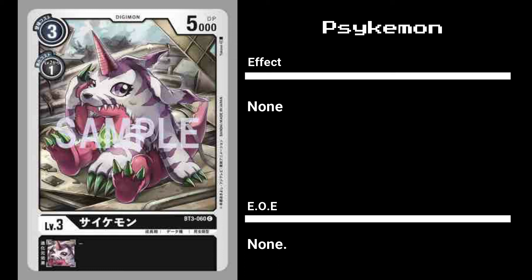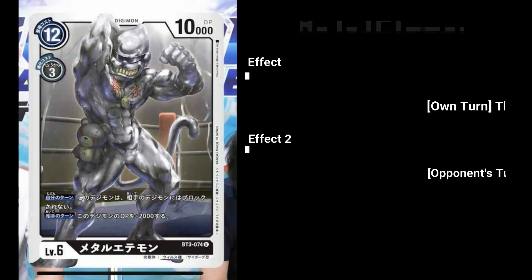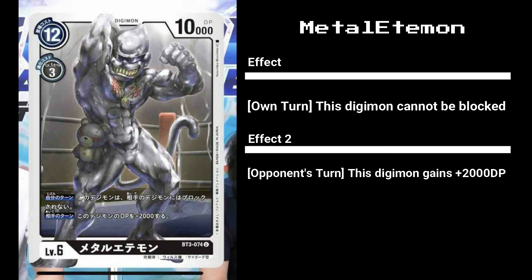Next up we have Psychemon, the recolored Gabumon - a generic level 3 that costs one to evolve but grants a whopping 5,000 DP. However, I can't really recommend it as black doesn't really do weenie rush and Digimon with EOEs are a much better choice. Etamon is another fan favorite, paying tribute to the anime. Just like in the show, when Etamon is destroyed he may come back as MetalEtamon - a nice trade-off for its low DP, and having Blocker is really good too. As of now it's probably stuck in the gimmick tier, but once KingEtamon comes out it may be time for this favorite monkey to shine.